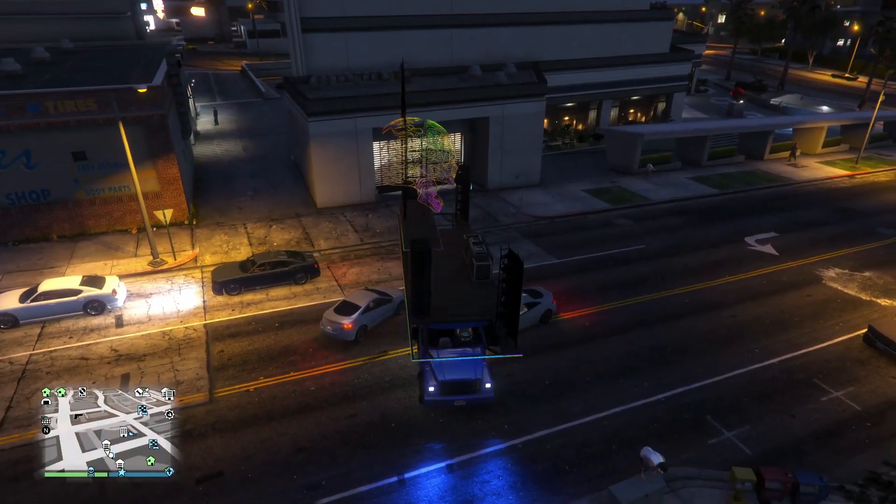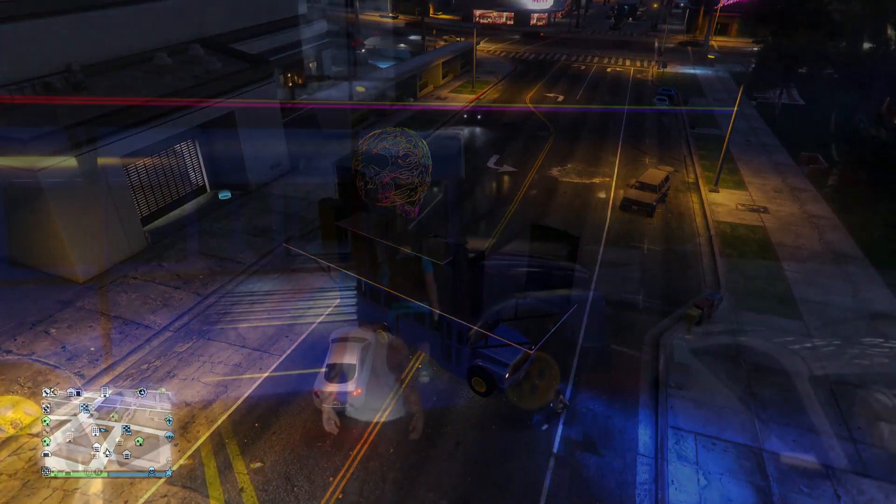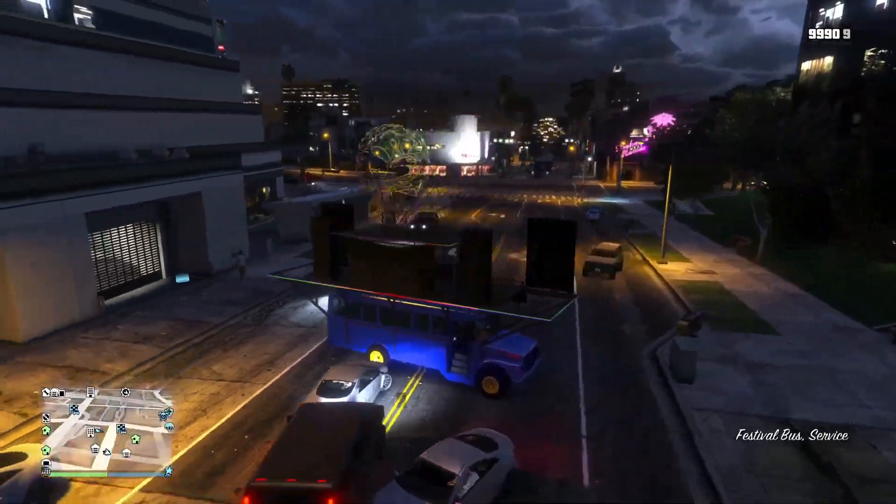To start this off, you or your friend needs to call out the modded party bus from the CEO garage. Once the modded party bus appears on the map, you and your friend both need to jump inside of it.